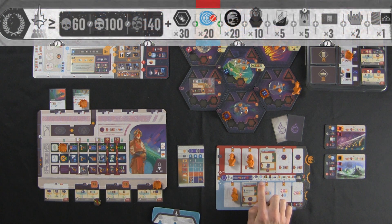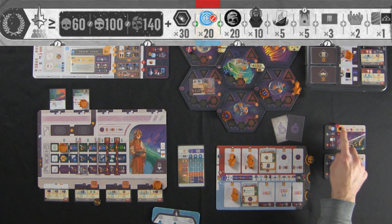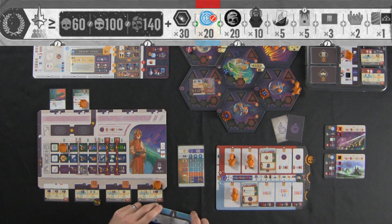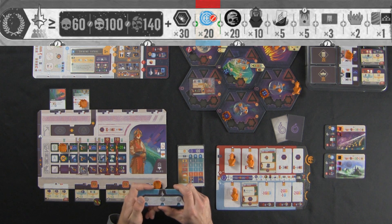The next thing you evaluate is your safe havens. There are 20 influence points for the Voidborn for every safe haven you have not completed. I had two safe havens here. This one is complete with two fleet cubes. But this one I didn't quite get — there's one open space with two fleet cubes and one open space. So because it's incomplete, that's another 20 influence for the Voidborn, bringing them up to 150.